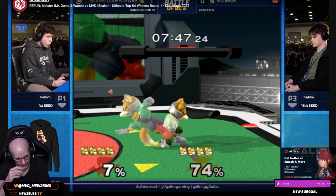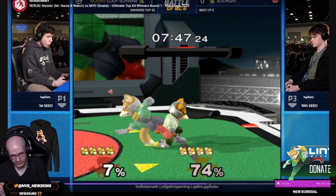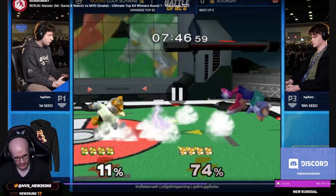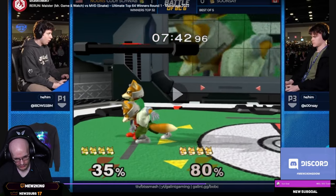So Cody was doing the thing I like to do where you just jump, then delay the landing back air, and then waveshine to center stage. Which would have worked and covered Soonsei's roll. But Cody got kind of unlucky — he accidentally did the sideways air dodge. So when you're trying to do a perfect wave dash, sometimes you accidentally do that horizontal air dodge. Then crouch and dash-grab — but it messed up.